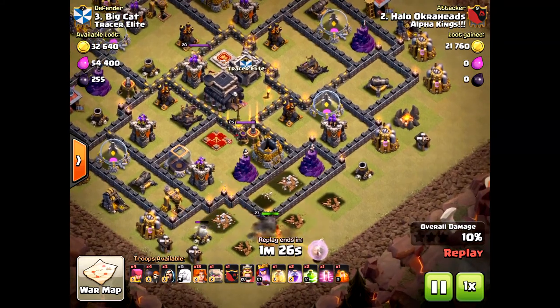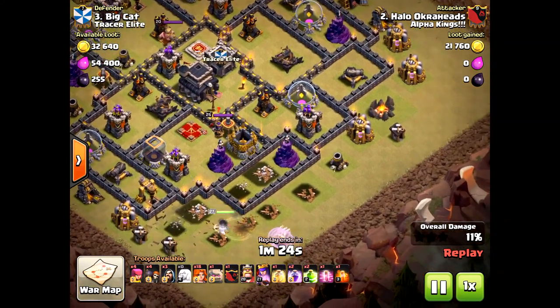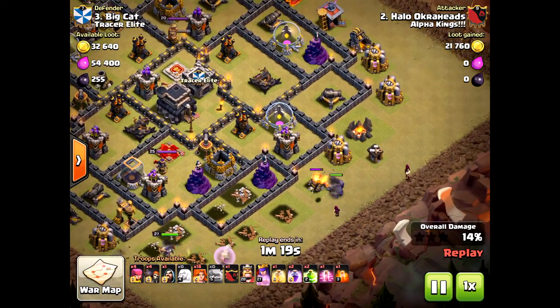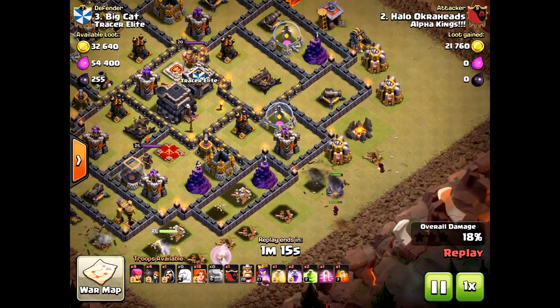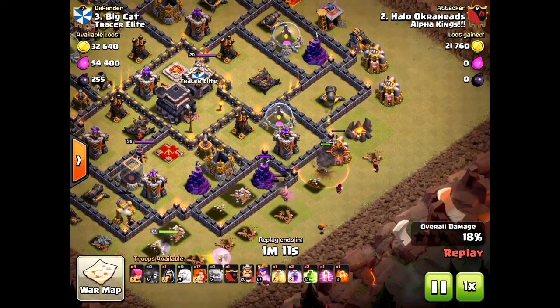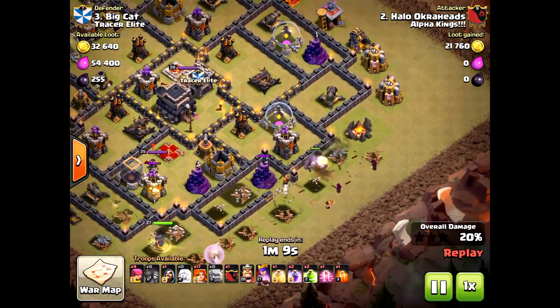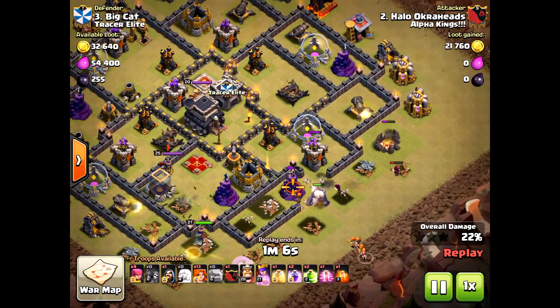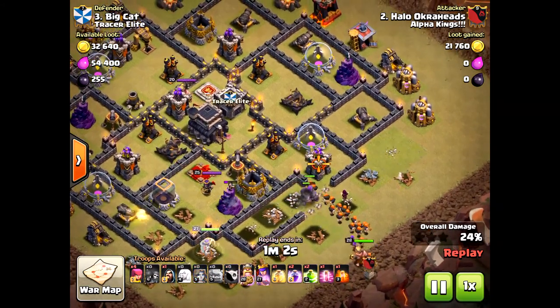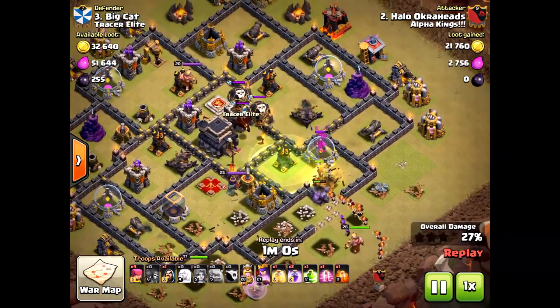Just doing the regular queen walk, bringing in the valkyries, clearing a path. The golem goes down to clear the right side, and the valkyries will come right through the middle towards that wizard tower. Once they're on the wizard tower, they're going into the core of the base — and then it's pretty much all over. Bringing in a few wall breakers, opening up great compartments, making sure the valkyries path directly towards the center.